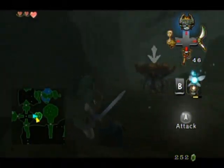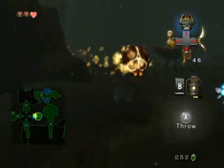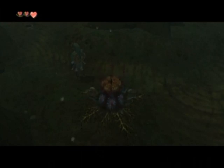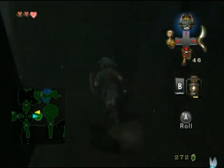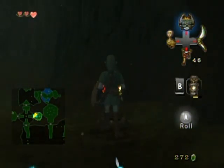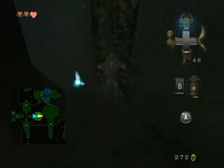I wonder what's underneath that thing — guess we're gonna find out. By the way, I looked up the names of these things between this part and the last part: they're known as bomblings. Those little bug bomb things — though I think I like my name 'bug bomb' better. Oh, red rupee — I guess it is worth it, sort of. By the way, these skulls apparently have horns on them, so I guess they aren't human skulls after all.